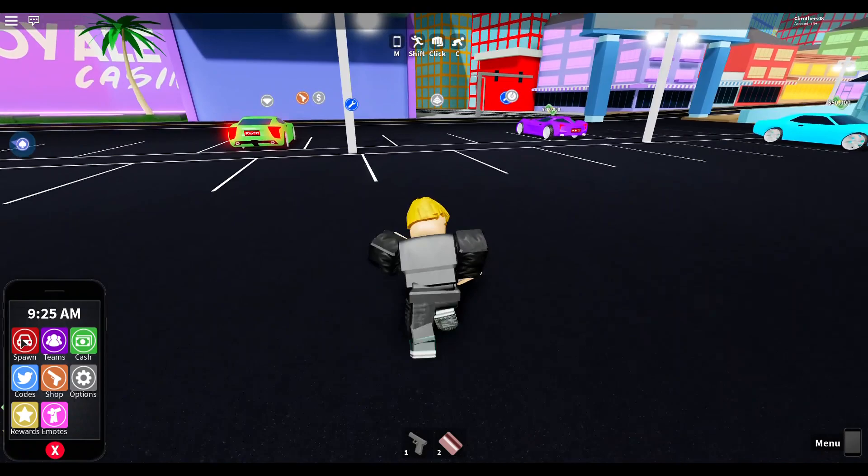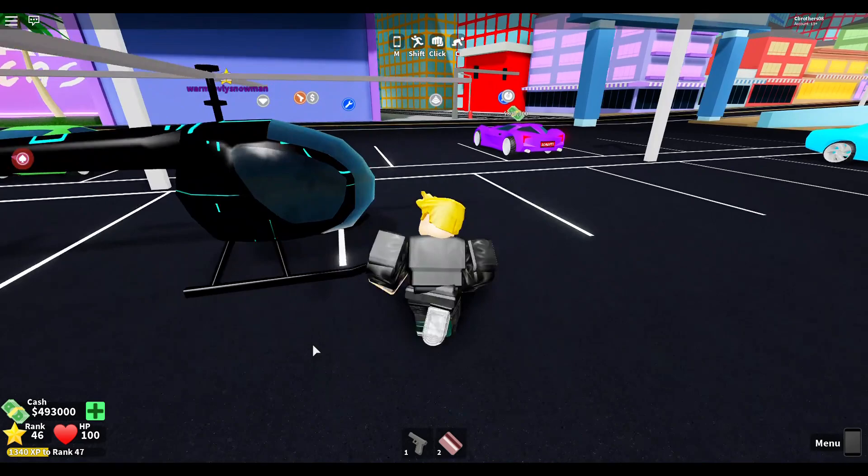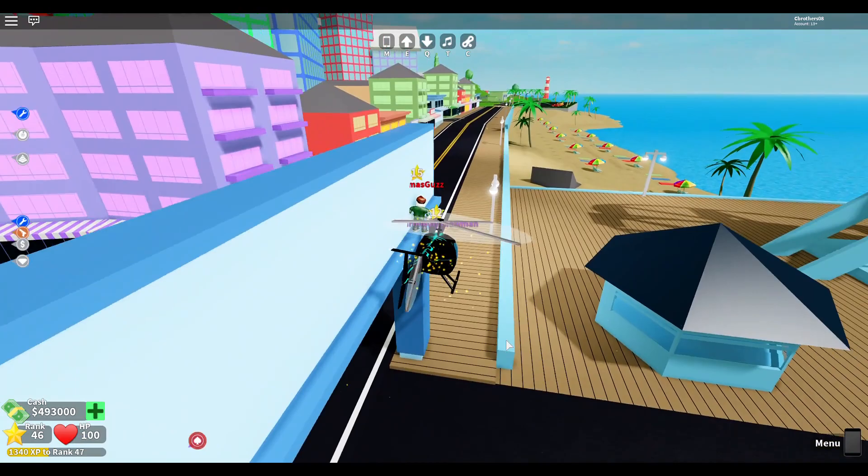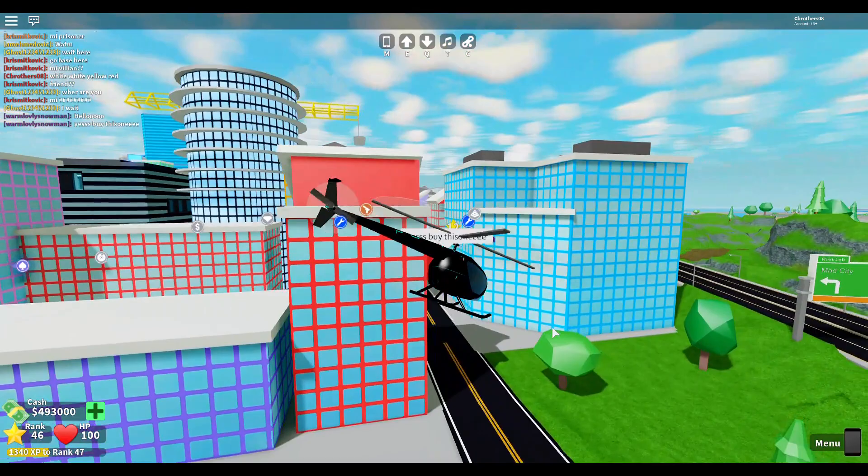Let's spawn the Scout. If you have a flying vehicle, I really recommend using it because if you're in a Camaro it's going to take a long time. Let's go ahead and do this to get that guy off our tail — bye!